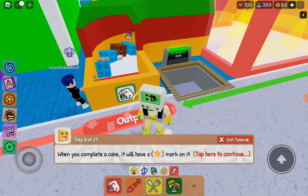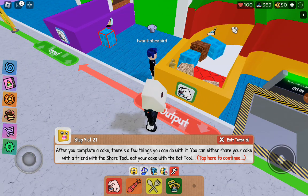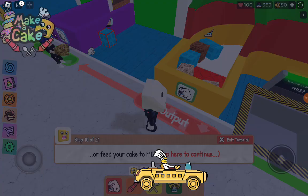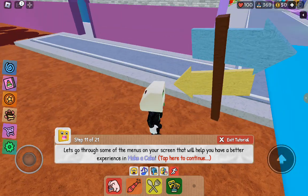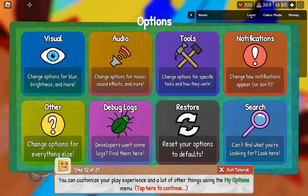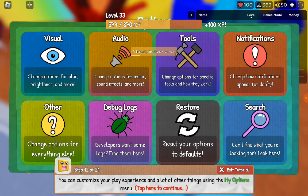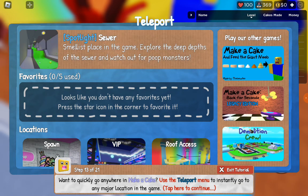Which is below me. When you complete a cake, it will have a star mark on it. After you complete a cake, there's a few things you can do with it. You can either share your cake with a friend with the share tool, or feed your cake to me. Let's go through some of the menus on your screen. I hope you have a better experience in Make a Cake.